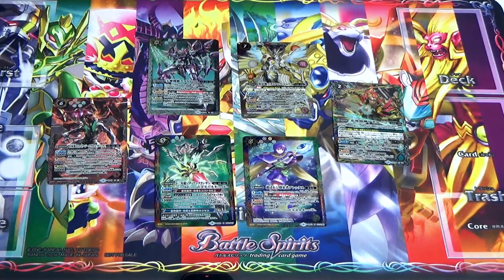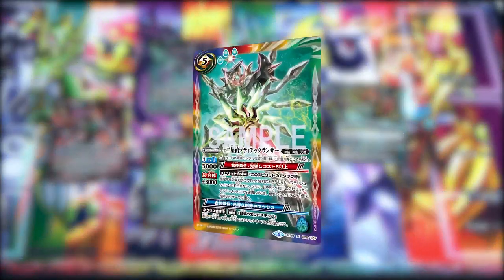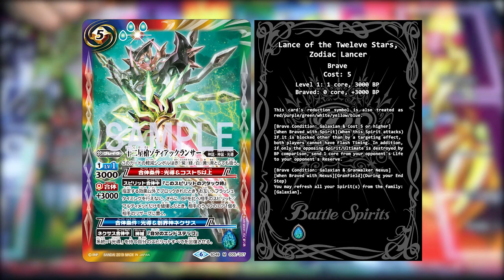Moving on to the two notable M-Rares of the set. First, the Saga Brave itself — the Lens of the 12-Star Zodiac Lancer. It's a Saga Divine Armament and Galaxian. Its reduction is treated as all colors. Brave Condition: Galaxian, cost 5 or higher. When Brave to a Spirit: when this Spirit attacks and it's blocked — other than by a targeting effect — both players cannot have flash timing. In addition, if only the opposing Spirit or Ultimate is destroyed by BP comparison, send 1 core from opponent's life to the reserve. The Saga Brave Condition: Galaxian Grand Walker Nexus. When Brave to a Nexus Grand Field, during your end step you may refresh all your Spirits from the Galaxian family.